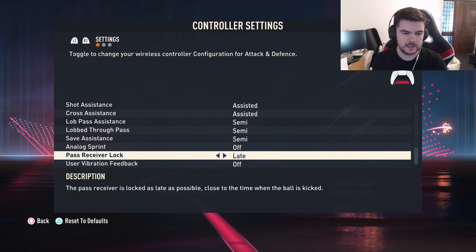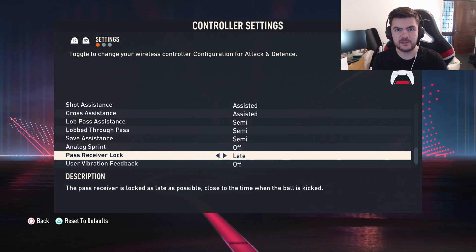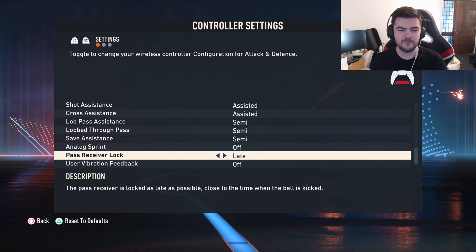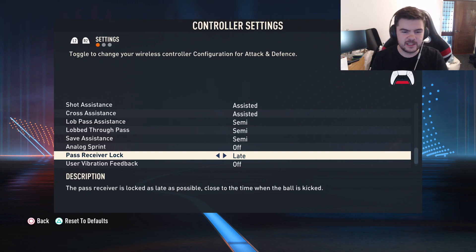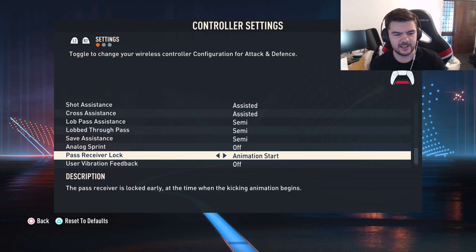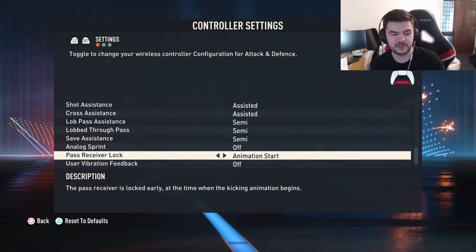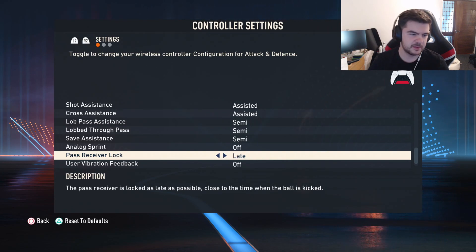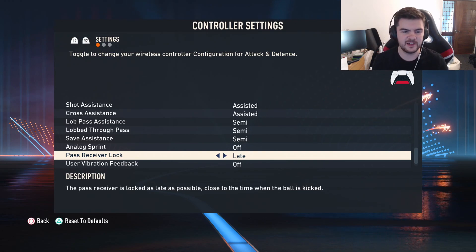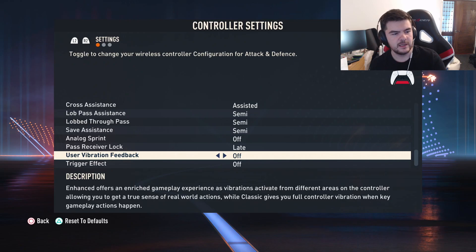Pass through lock — I like it but not the changes they made. For free kicks and goal kicks, your left stick now determines direction until the ball is kicked, so it doesn't lock in like before. For free kicks it can work well if you change direction last second, but for goal kicks I keep accidentally passing to the wrong player. I prefer late rather than animation start or early, because if something gets covered I want to be able to change it.